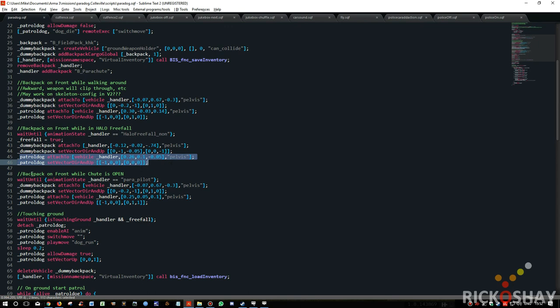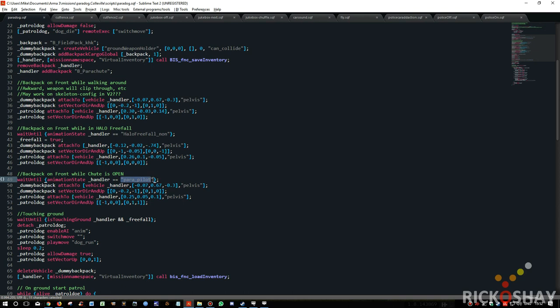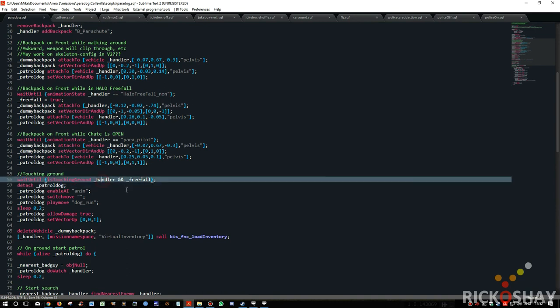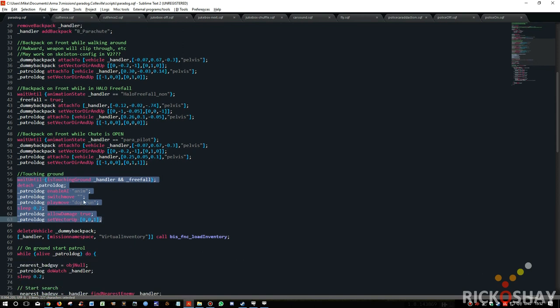Then when the chute is opened, it waits until the animation state handler is para_pilot — the animation of the unit with his arms extended above his head holding the guy ropes of the parachute. Once in that animation state it again adjusts the attach points, vector direction, and up for both the backpack and the patrol dog. Then it waits until the handler is touching the ground and freefall is true — this is important because otherwise this process would have taken place right at the beginning before transferring to the plane, since he's already standing on the ground. The freefall variable ensures these events don't take place prematurely.